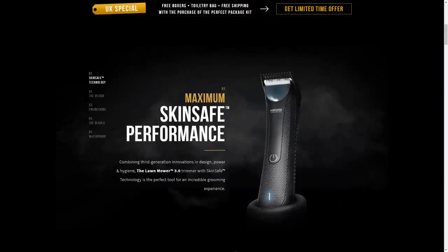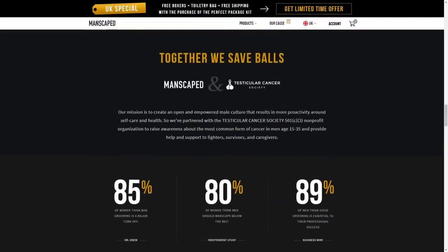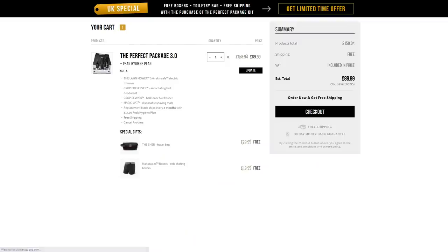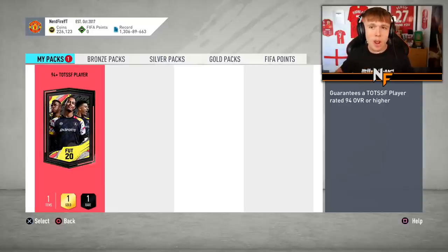Just before we get into the rest of the video, I want to say a big thank you to today's video sponsor, and that is Manscaped. Manscaped have created the world's first all-in-one manscaping kit that makes dealing with your precious parts a lot easier. One of their slogans is 'perfect tools for your jewels.' Manscaped have kindly offered you guys 20% off your order and also free shipping on any orders you make on the website - just use the code 'nerdfire' at checkout.